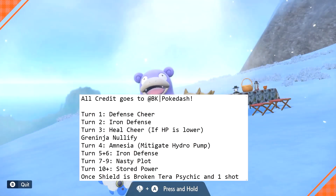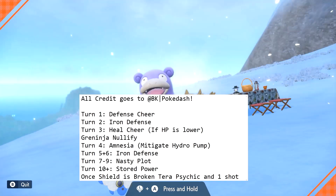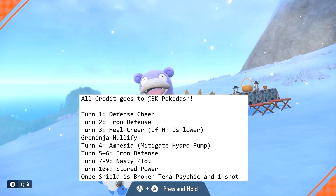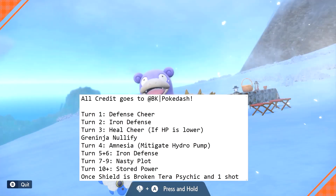Once the Nullify has taken place, you can set up with Amnesia or Iron Defense to give yourself a little bit more tank ability and survivability with Hydro Pumps. Iron Defense is for mitigating damage from Night Slash specifically. And then at that point, you're going to want to set up three Nasty Plots on turns 7, 8, and 9. That is going to boost your special attack to the maximum, at which point you can start hitting it with Stored Power.